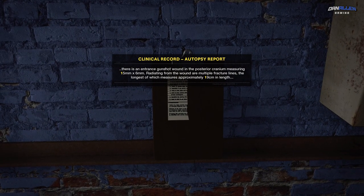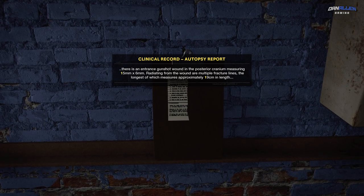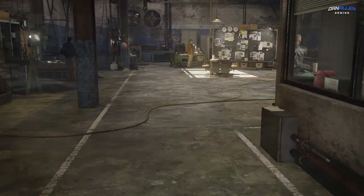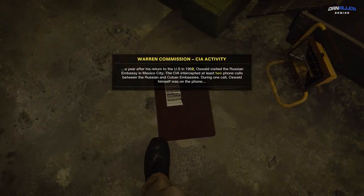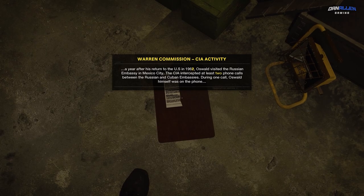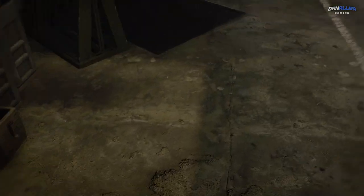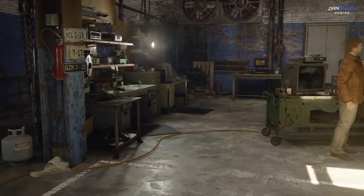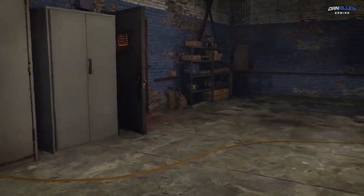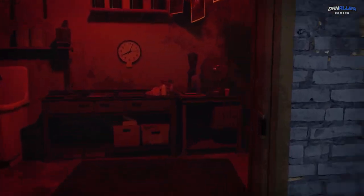So there's three poster notes around this briefing room and they give you the numbers to unlock this thing. So as you can see here, 2-2, and then we're going to find the other one in the red room at the back of this area to find the third one and get the combination, the six numbers.